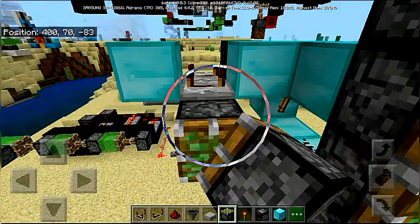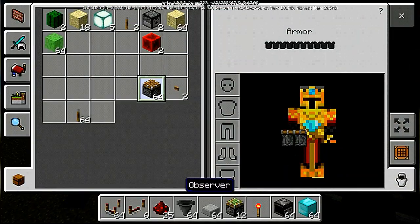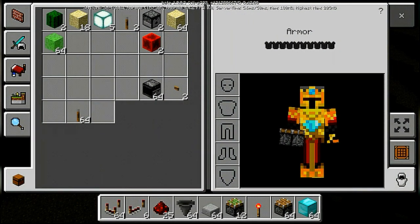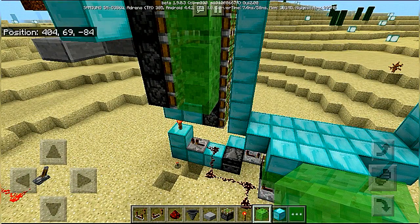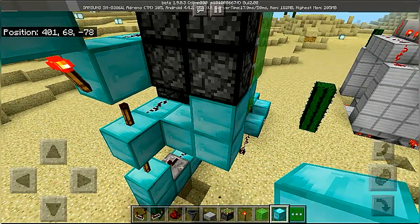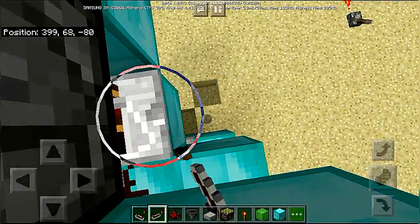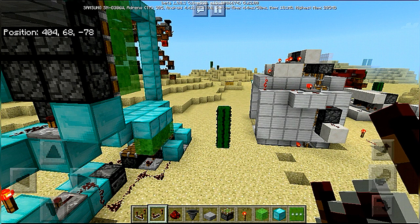Now place three sticky pistons on the side of the block, and three normal pistons on the other side, with slime blocks in front of them. Some more redstone is needed to make this extend. Place a repeater set to max delay into a block, which is then going to send the signal into redstone dust on the other side.